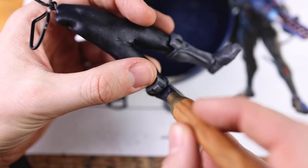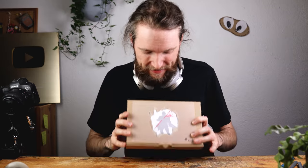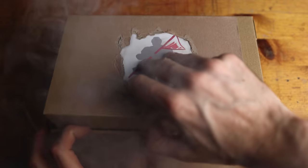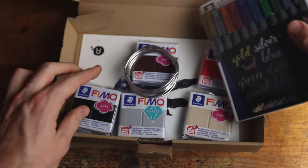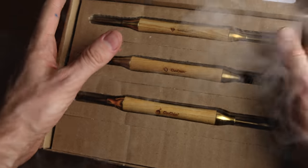Quick announcement: we have a new set in the shop. You can create The Foundation with the Rock set on clayclaim.com. You get all the materials and even the tools optionally — the metallic brush marker, all the clay colors, the wool, the wire. Go check it out at clayclaim.com.